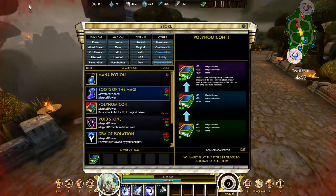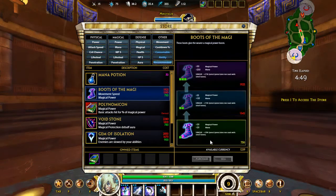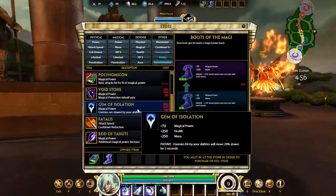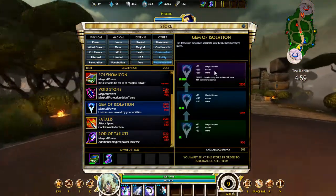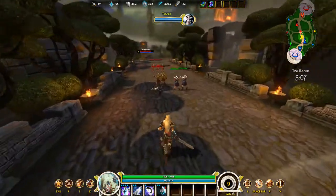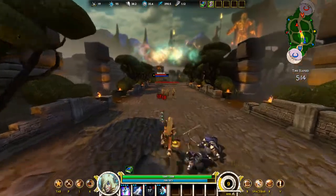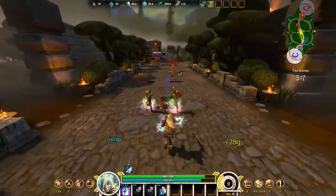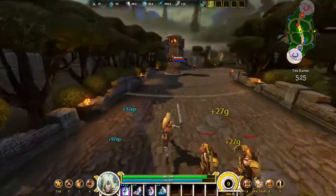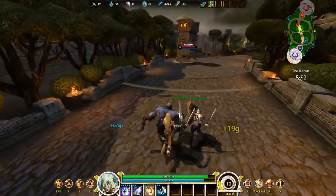I'm gonna back out and invest in maybe a Rod of Tahuti to test it out, or the Fatalis, or the Boots of the Mage. Let's look at her recommended tab — she does get a Gem of Isolation as a recommended. Gem of Isolation only has a 20% slow compared to the 30% slow that Frost Hammer gives you, but it does give 70 magical power, so it might be worth it — you get 14 physical power from the Gem of Isolation. And of course with the magical lifesteal from the Polynomicon, let's see what we can do.